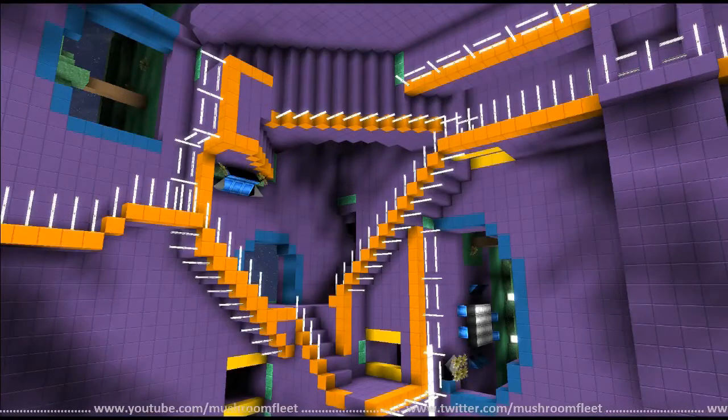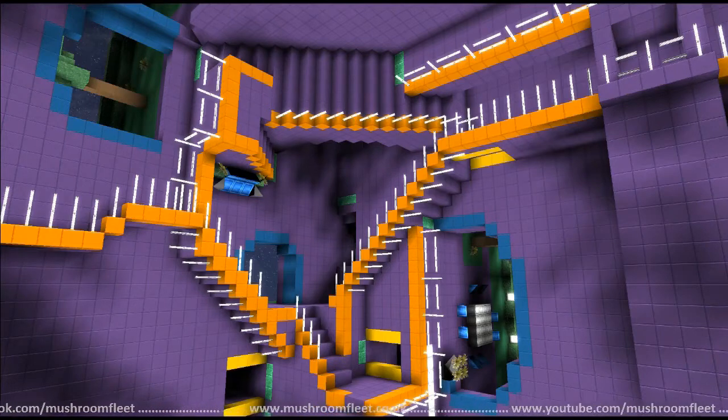Okay guys, so this is me taking a look at the current progress on the Escher build. This is with an FOV of 95 — I usually play at 110, and I've gone down a few increments. Basically what it means is that it fits what we're building a little bit better, because before you could see bits of where it was repeating.